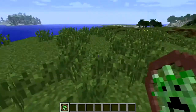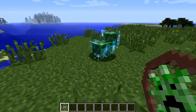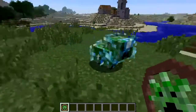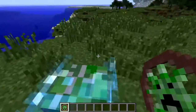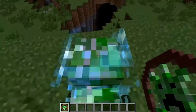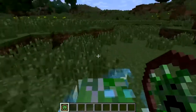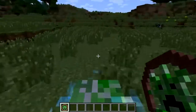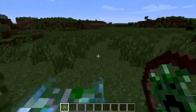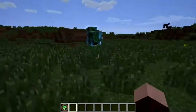Now we get into the interesting bikes. This one is the creeper bike — doesn't look anything like a creeper. The first one that spawned is a charged one — awesome. These guys behave just like you'd expect from a normal charged creeper when they blow up. And yes, you can blow these guys up. They're pretty fast.